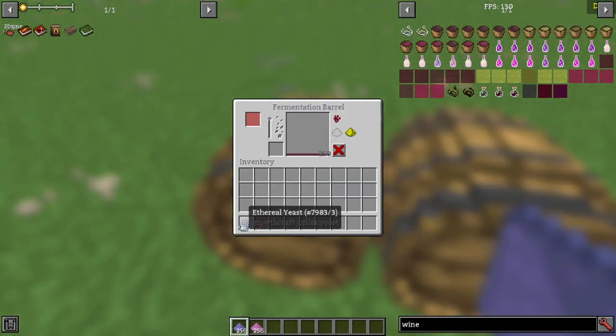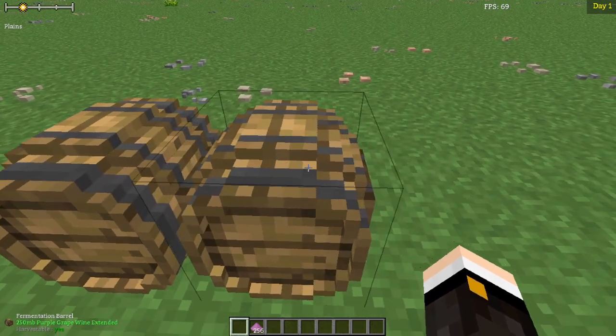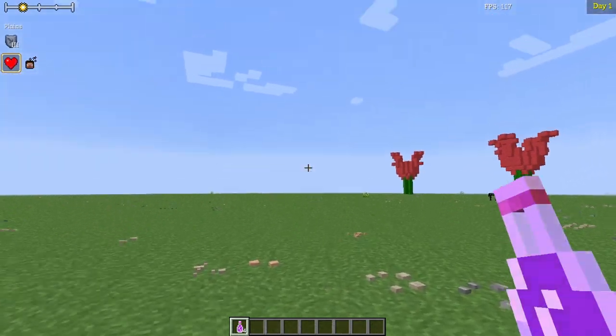Adding Ethereal Yeast to potent or extended wine turns it into Ambrosia, granting level 1 resistance and level 1 health boost for 3 minutes. Adding Origin Yeast to potent or extended wine makes it intoxicated, granting either level 3 resistance or level 3 weakness for 3 minutes. Port wine cannot be made at this time.